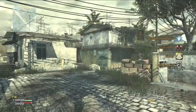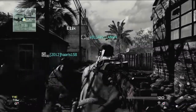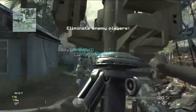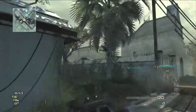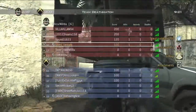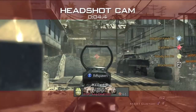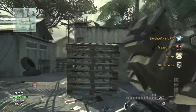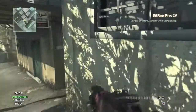Today I'm showing you how to get Sitrep Pro really easily through the Trophy System glitch. All you have to do is have a class with Sitrep on and put the Trophy System as your tactical equipment. Every time you spawn, or any life, whenever you want to, just knife your own Trophy System and it counts towards your 50 enemy devices destroyed.